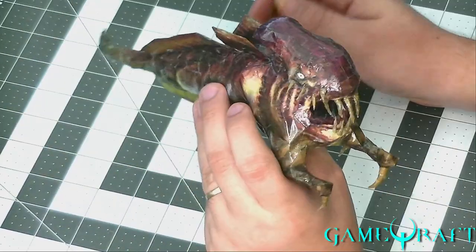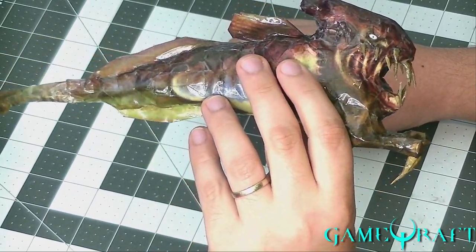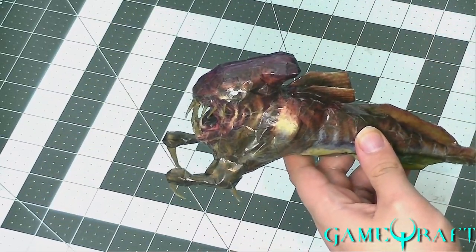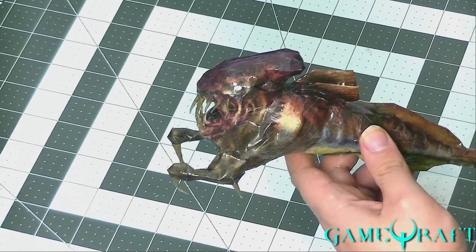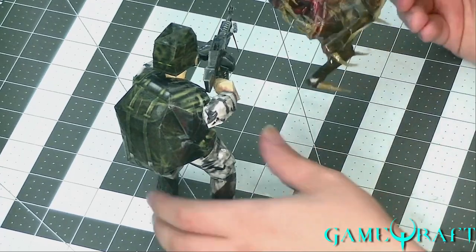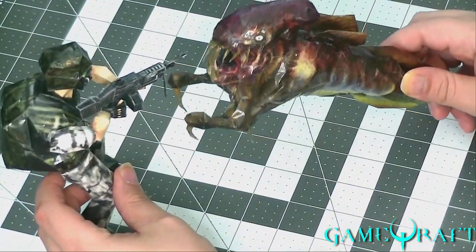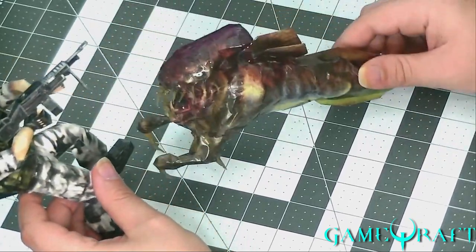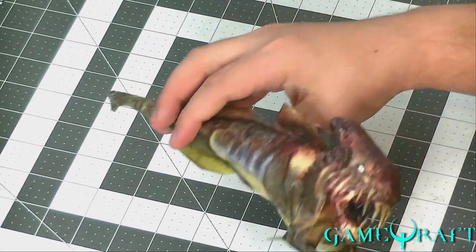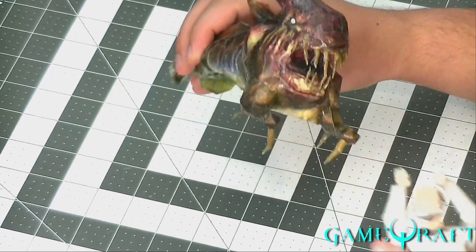Serious question — do you think you could waterproof one? Well, I suppose we could dip it in epoxy. The reason I ask is because if I ever had a fish tank again, that'd be a really cool thing to put in there. You definitely could put it inside a fish tank if you coated it in epoxy. The lamination process I use does seal the paper underneath, but it's only one-sided lamination, so water could potentially leak through the other side.